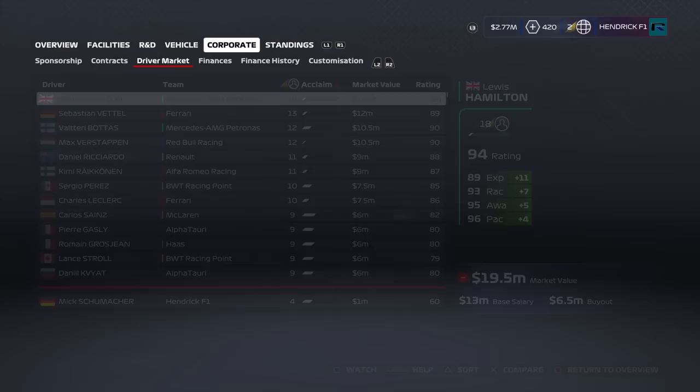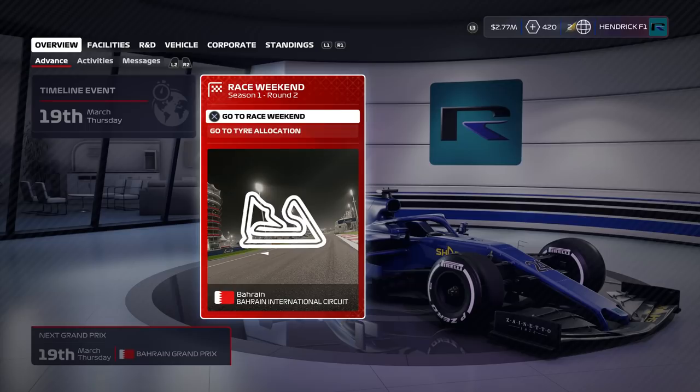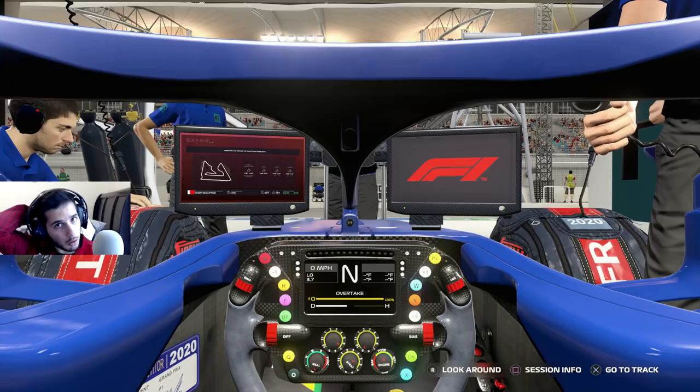We're going to advance time and get the acclaim from the sponsor event and fundraiser. Apparently we could get another sponsor — let's see. We already have one of these sponsors on the car so we cannot add a duplicate. We're going to Bahrain for the night race at Bahrain International Circuit.